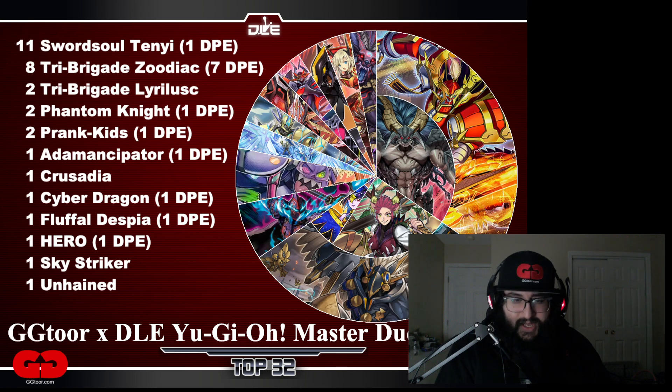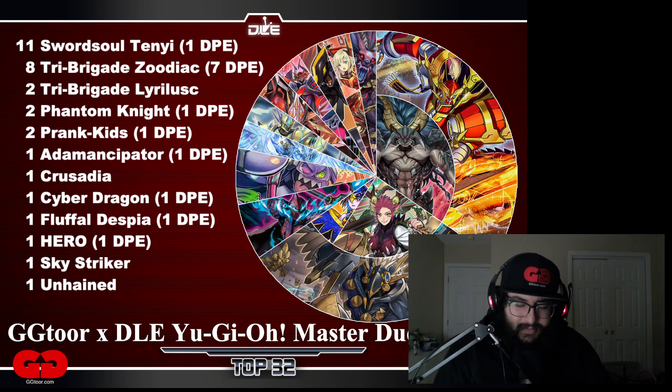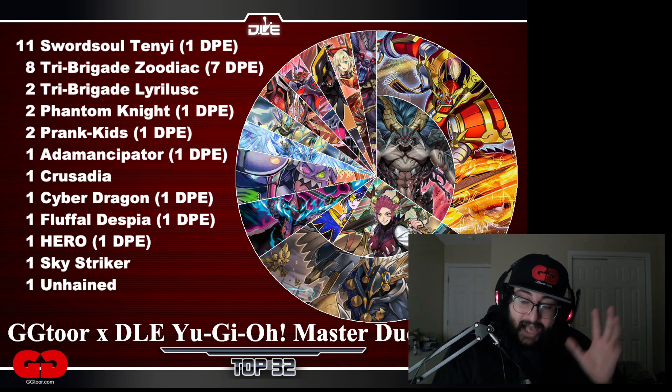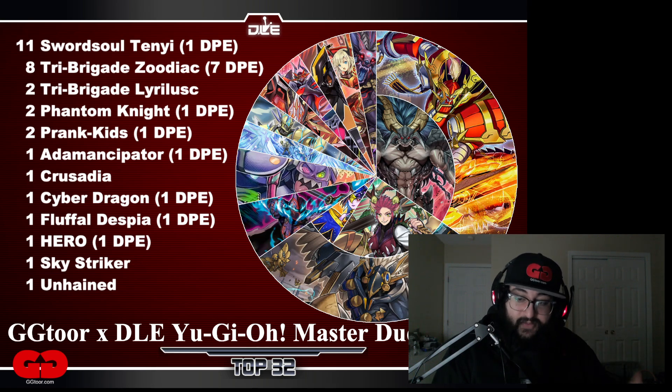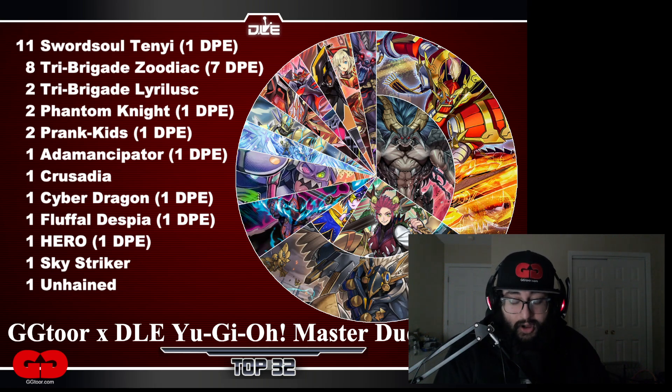Emancipator with DPE actually topped. Emancipator just feels like a weaker Sword Soul to me — it feels like a Sword Soul that cannot play through Nibiru and Max C unless they get really lucky. Crusadia was just a weird OTK deck; not much to say there. Cyber Dragon — I think Cyber Dragon is a huge underdog now that DPE is in the metagame. What's interesting is it's one of the few decks that actually has leftover resources after making their best plays to summon the Vertae. In a lot of decks, Vertae tends to be the backup option, the plan B. But in this deck, you actually use all your resources to make Vertae into DPE. I will be making a full Cyber Dragon DPE guide because I actually think that deck is really, really strong.